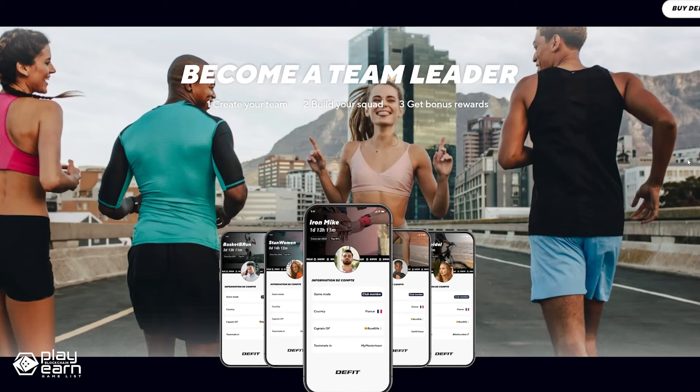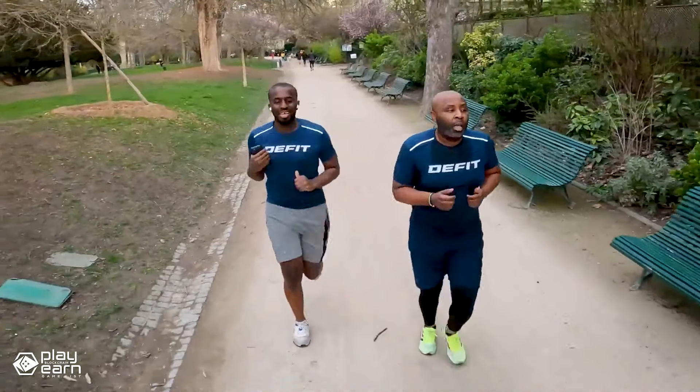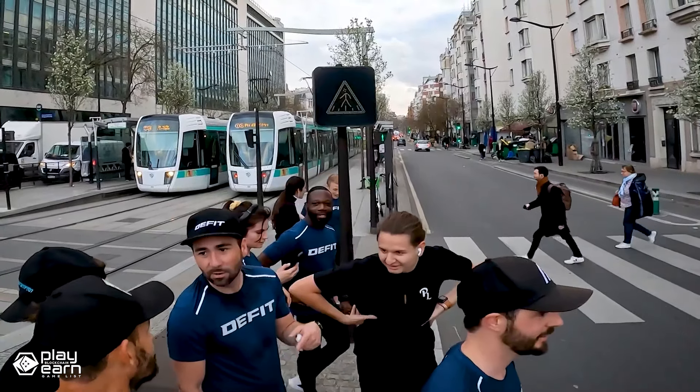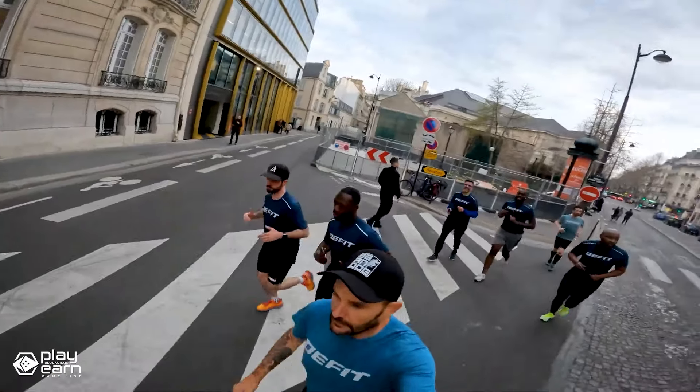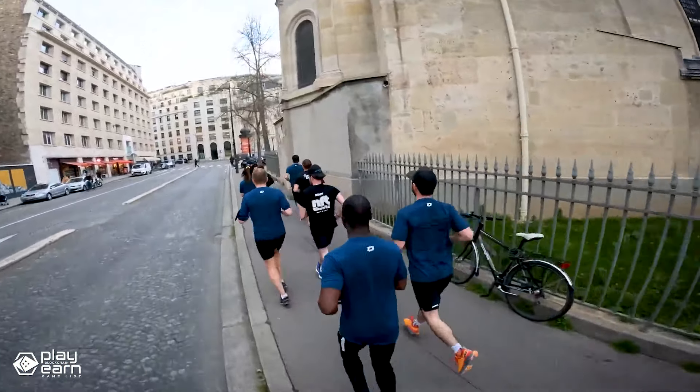Defit is not just a fitness app — it's also a social platform where you can interact with other users, join challenges, create clubs, and share your progress. You can even become a team leader, create your own team, build your squad, and get bonus rewards for your team's activity. If you are interested in trying out Defit, you can download the app from the Google Play Store or visit their website for more information. You can also follow them on social media to get the latest updates and news.